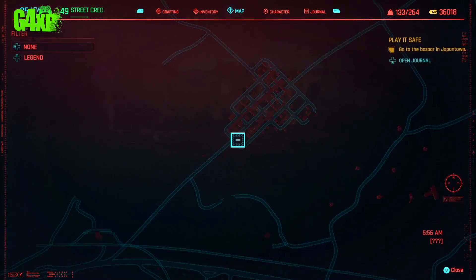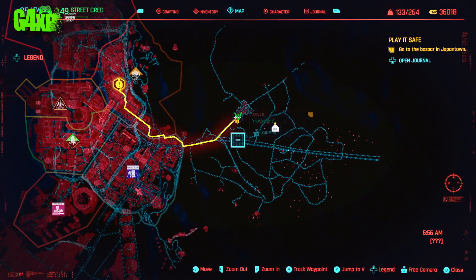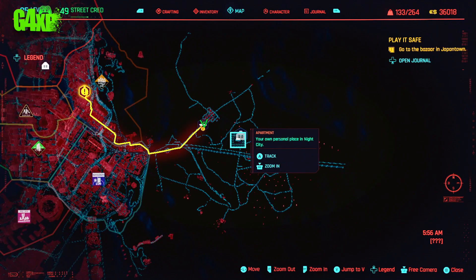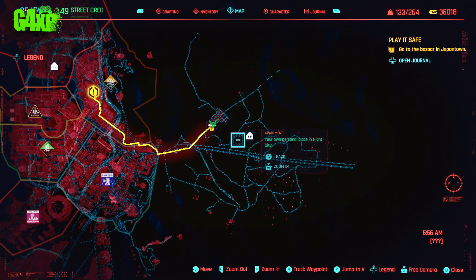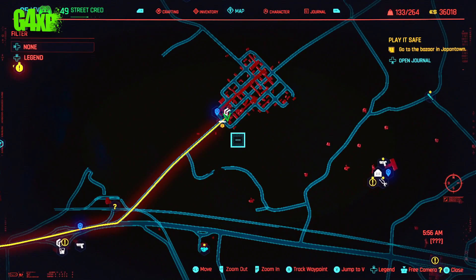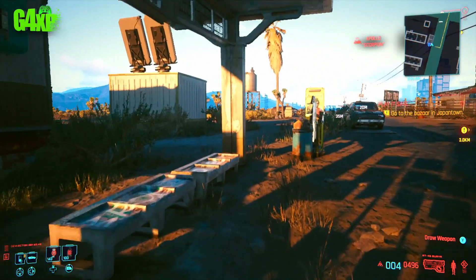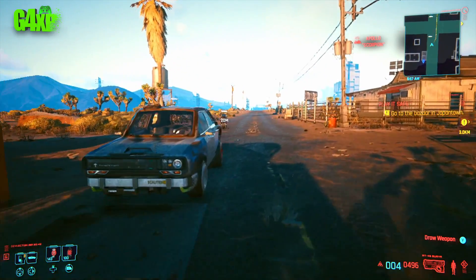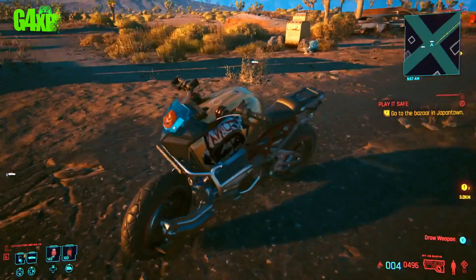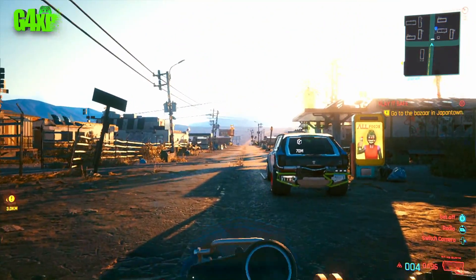Here we are — we'll show you where Rocky Ridge is on the map. It's right in the Badlands, the bottom area of the map. Zoom in and you can see it's right on the east side. You need to come to the Rocky Ridge fast travel point. This will be triggered if you've done Ghost Town, since you would have been here before. Grab a vehicle — here's my magic bike, ready and willing.